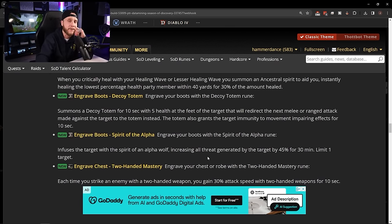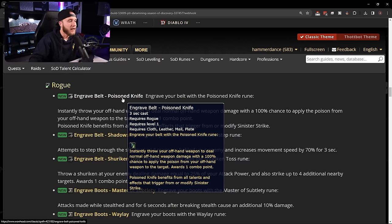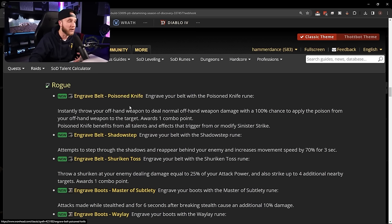Now let's look at rogue runes. Belt runes: Engrave Belt: Poisoned Knife — instantly throw your offhand weapon dealing normal offhand weapon damage with a 100% chance to apply the poison from your offhand weapon to the target, awards one combo point, and benefits from all talents that modify Sinister Strike. Really cool — like an instant throw that generates a combo point and applies your offhand poison instantly, great for applying Crippling Poison after a mage blinks away.